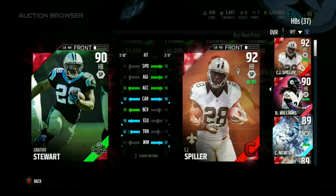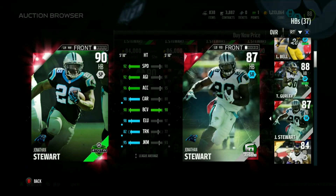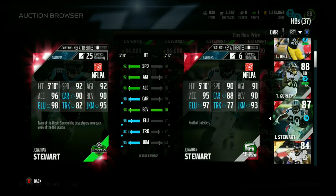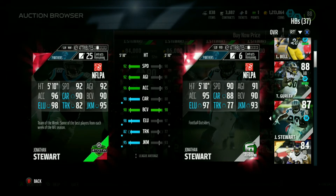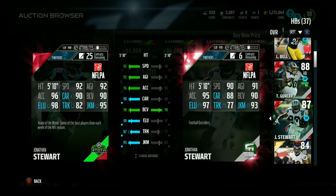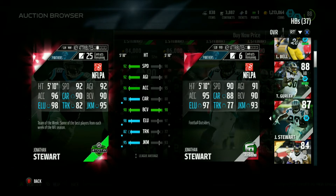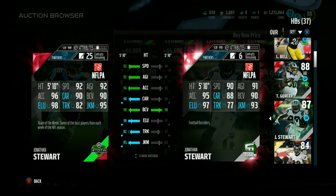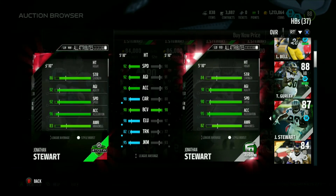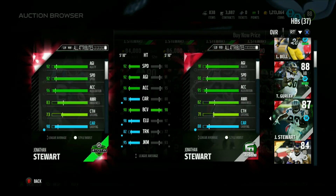I'm going to compare him real quick to his Football Outsiders card. As you can see, the only thing that really stayed the same was his ball carrier vision. He got a lot of upgrades in different areas — a plus two to speed, plus one to agility, plus one acceleration, plus two to carrying, same ball carrier vision, plus one to elusiveness, a lot to trucking, and plus two to juke move.